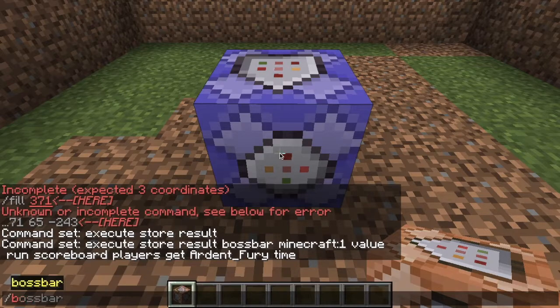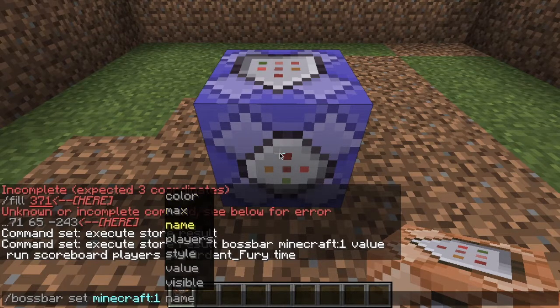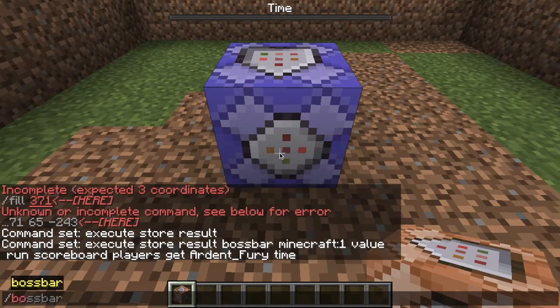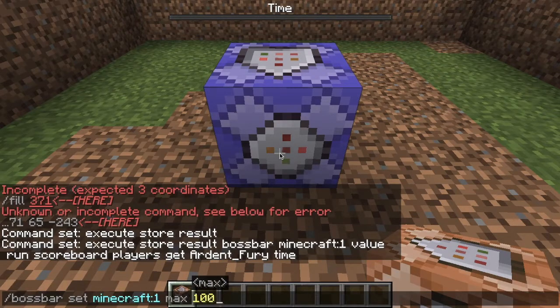Now we can do: boss bar set one — and set its players to add a player so you can see it — I now have zero. I'm also going to do: boss bar set one max to 100. That sets the maximum value of the boss bar.